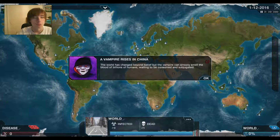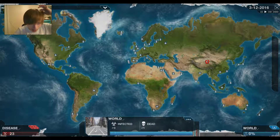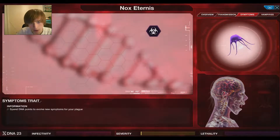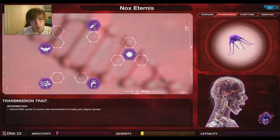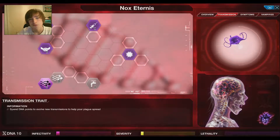A vampire rises in China. The world has changed beyond belief, but the vampire can already smell the blood of billions of humans waiting to be consumed and subjugated — fancy word right there. We've started it off in China, so what we need to do is add this symptom. I know you don't want to be adding symptoms so early, but you do need to add this one, and then we're going to add water, air, fire, earth transmissions.